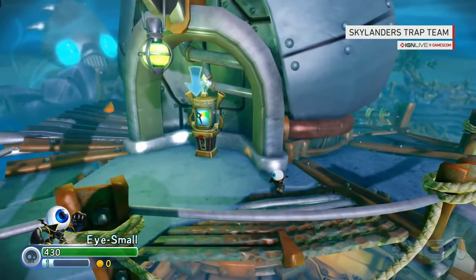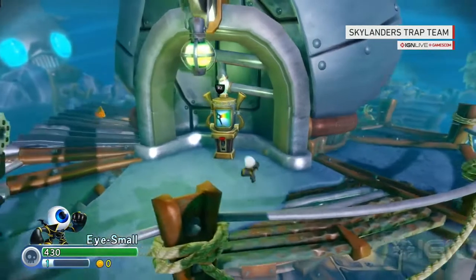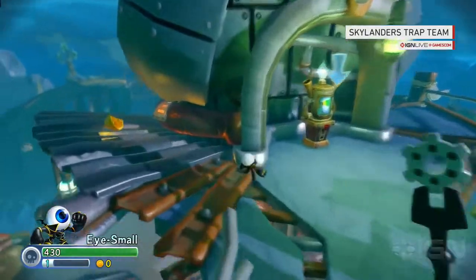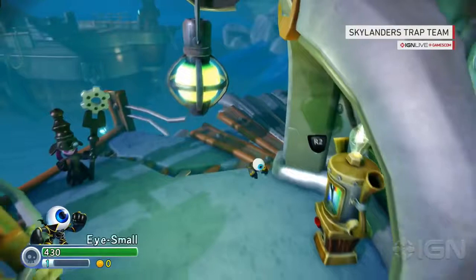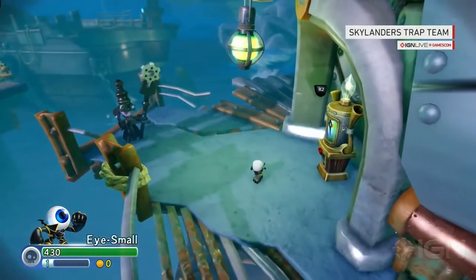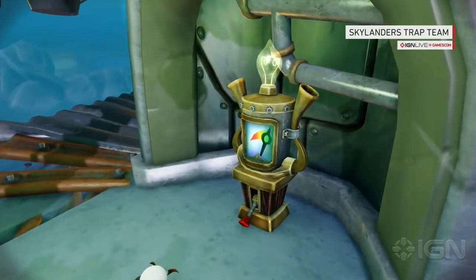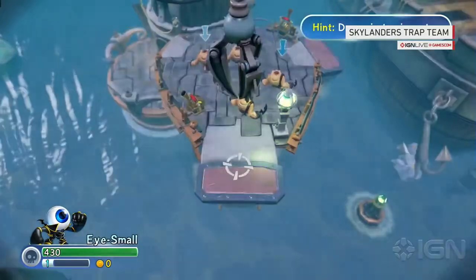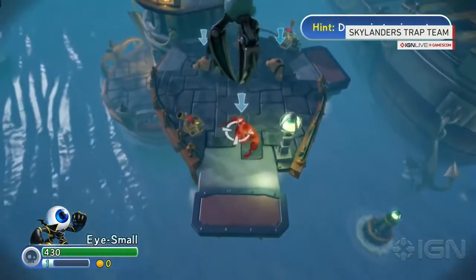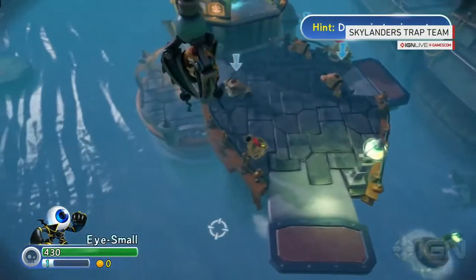On nightmare mode, we turn up enemy health, attack strength, and hit points, and we rework boss fights as well. For example, the Chompy Mage does a slam that results in a shock wave — on nightmare, there are four of those. Each area ends up looking almost like an Ikaruga-type situation where you're getting multiple rings of things and having to evade them. So props for the Ikaruga reference.